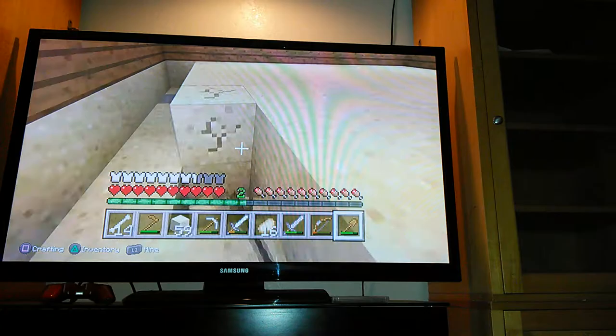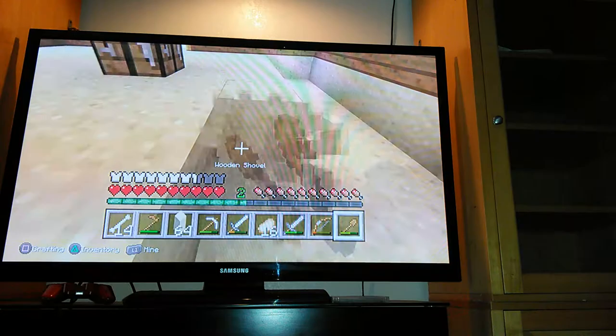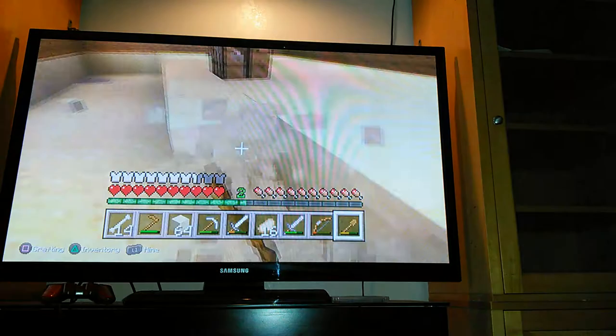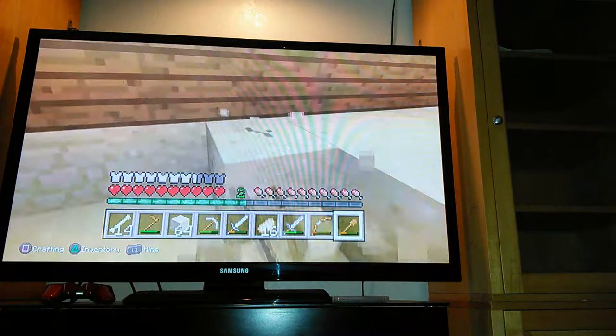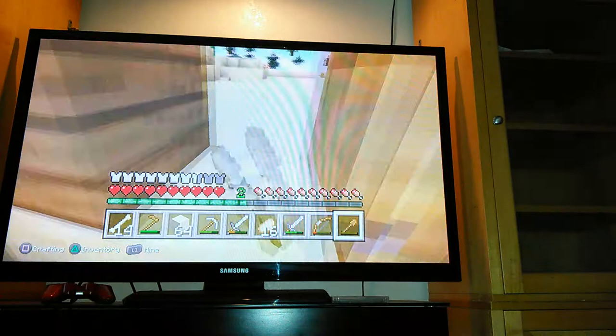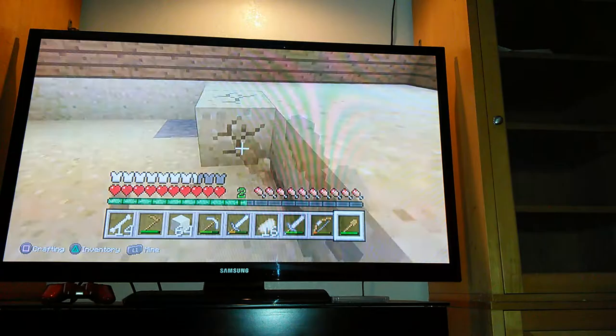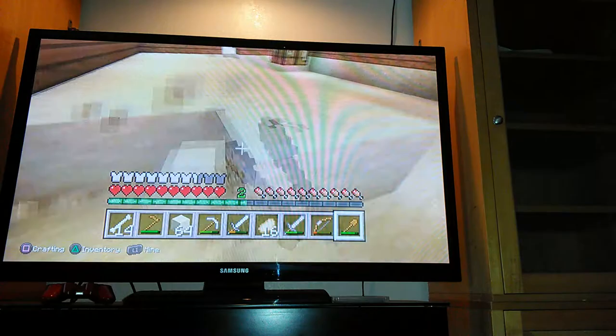Before I end the episode I'm just going to mine out the whole floor. I want to get rid of this and we can come back and put wood in the next episode. There we go, we can do this. We're doing pretty well making some good progress. That looks weird right there, like a crafting table. Mine that door back. We're getting there guys - all I want to do is just mine out the rest of the floor and then it'll be the end of the episode.